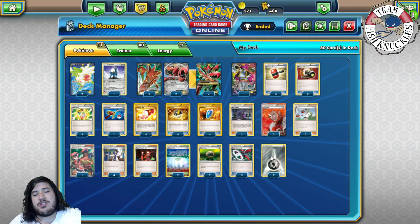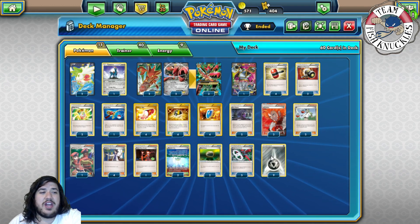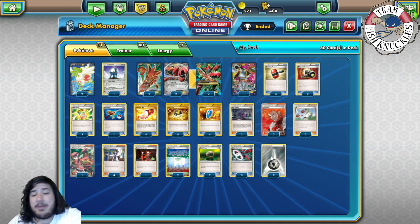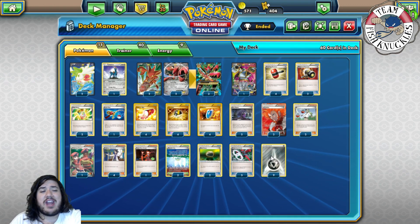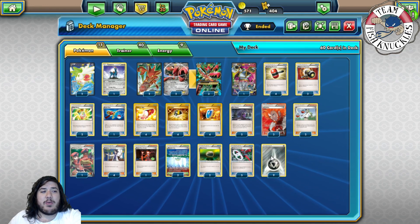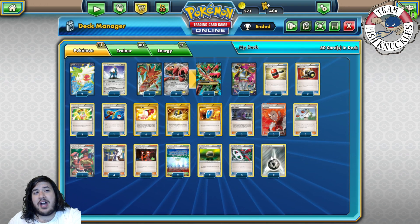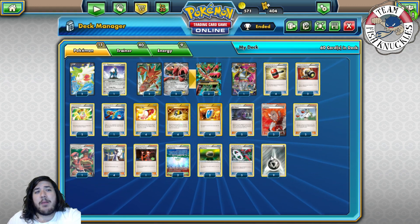That's the Mega Scizor deck — no Garbodor. The only decks you really needed it for are Greninja and Volcanion; you already lose Volcanion regardless. Greninja is iffy — it depends how quickly you take knockouts. You can knock out Froakies fairly easily, you have Hex Maniac, and you can two-shot Greninja-EX Break, but it's still a rough matchup since Crush Hammer doesn't work well because they use Moonlight Slash to put energies back in hand. Saturday Tournament is where I record an intro and three games to see if this deck can become the Saturday Tournament winner.